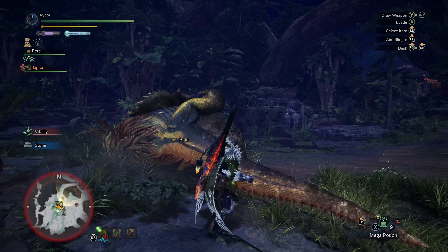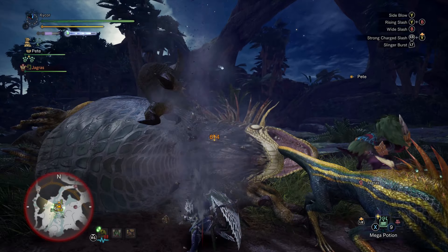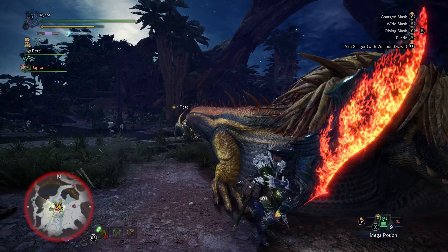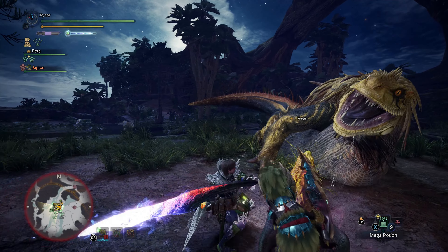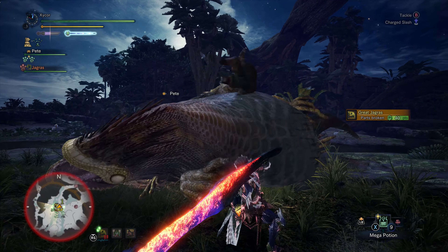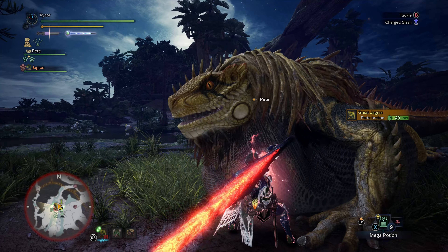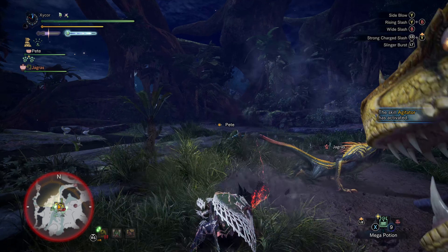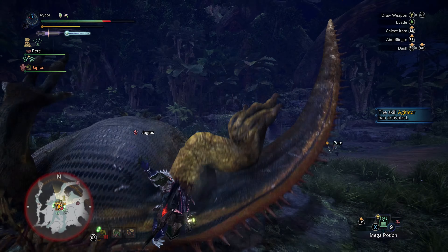He has a tail slam and a tail whip that he uses. I can attempt to break the head here. I think I broke something — yeah, I broke his claws. He likes to use a body slam to attack you with, and then he's rolling over me too.